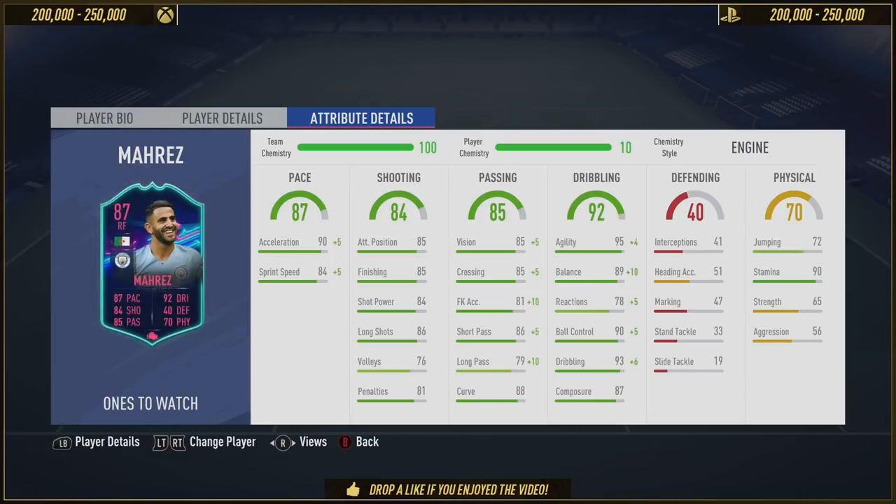In terms of the pace, it is 90 acceleration and 84 sprint speed — very, very good. This card is so damn fast. Everything he does is 100 miles per hour, there's no let-up whatsoever. He's got 95 agility, 89 balance, 78 reaction, 90 ball control, 93 dribbling, and 87 composure.